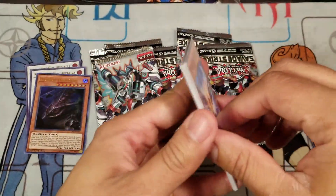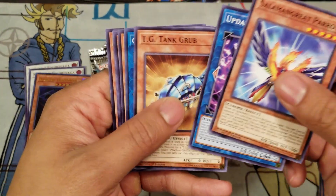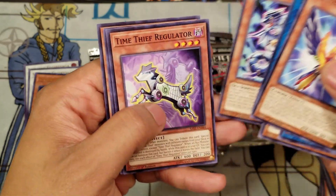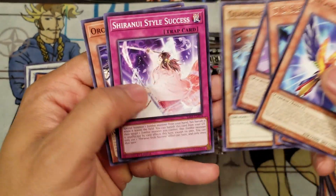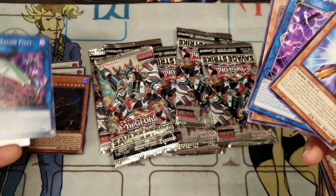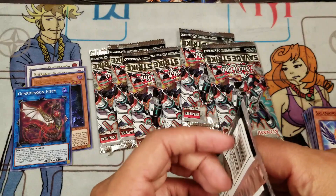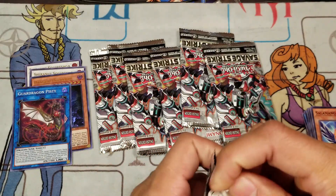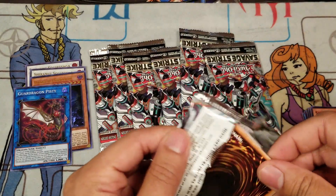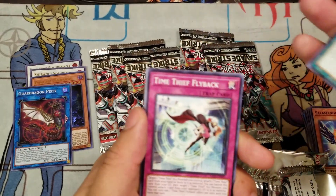Let's see what else we can get. Second pack: Jammer, TG Tank Grub, Guard Dragon, TG Screw Serpent, Regulator, Guard Dragon, Justiciar, Shiranui Style Success, Orca's Nightmare — not bad. Two packs open, one ultra. I'm wondering if I can get a secret rare. Come on, Pot of Indulgence! I just want Time Thief Redoer — or Witch's Strike, that's gonna be a good card to pick up.